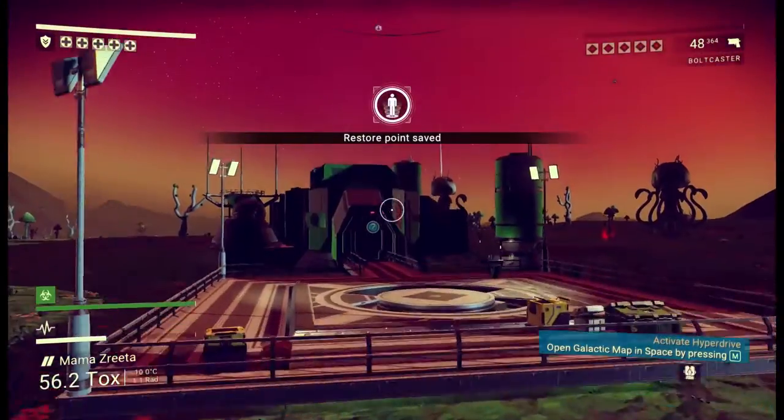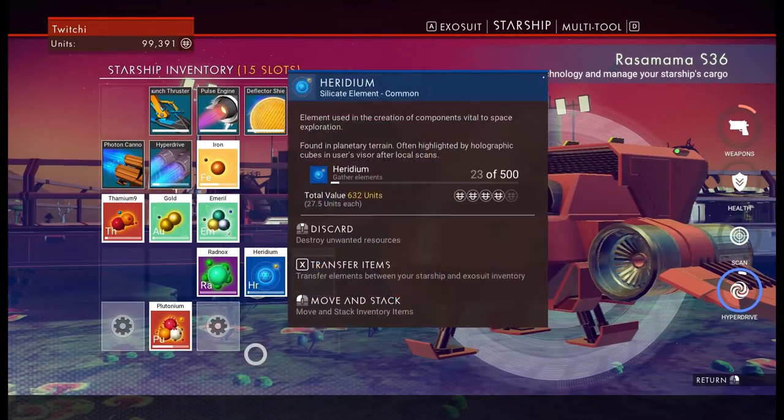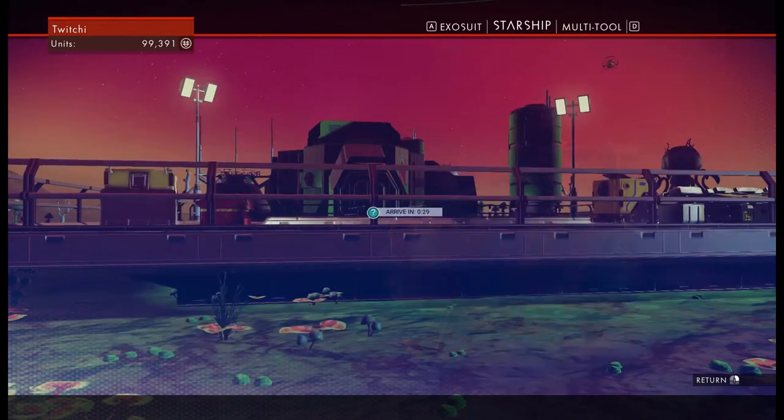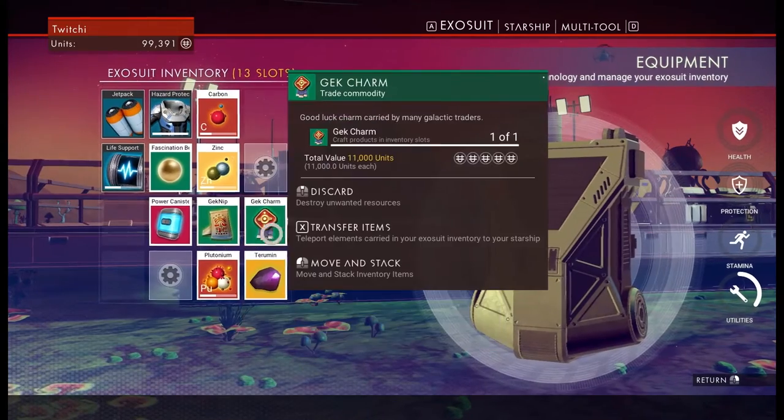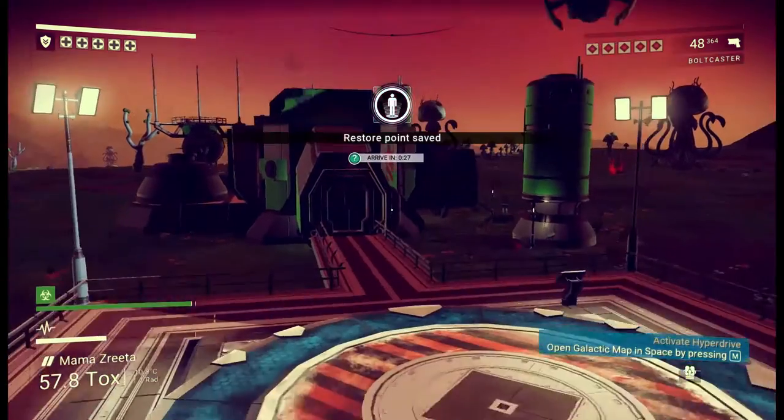But first, I would like to go and trade a whole load of this stuff out if we can. The Radnox... where'd all the other stuff go? I'm looking in the wrong inventory. The Geknik, the Gekcham, the Fascination Beads — let's just go see if this guy can buy some stuff off me.